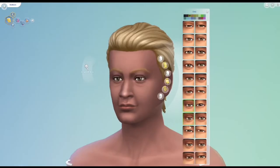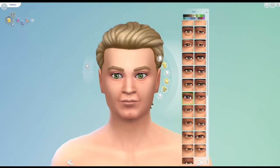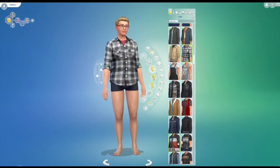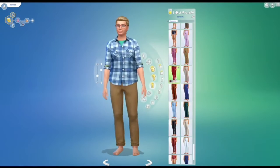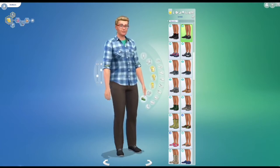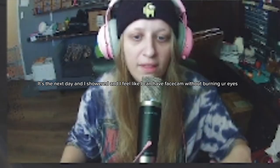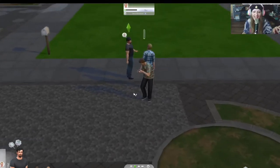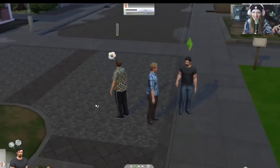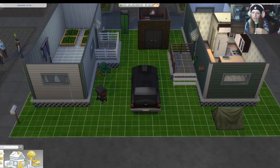Bubbles has those big eyes — where are those big eyes we found earlier? Okay, I'm not bad at it! So we got Ricky, Julian, and Bubbles. Look at them, they look so cute. Oh my god, this is so cute — this is so much better than I could do honestly.